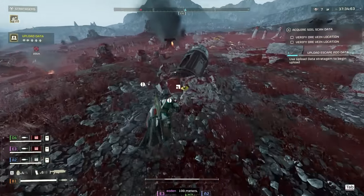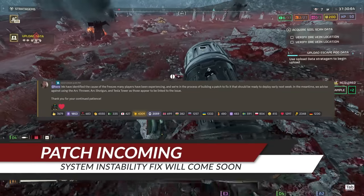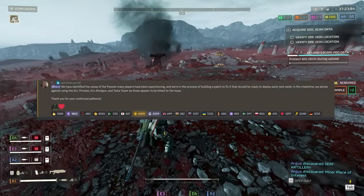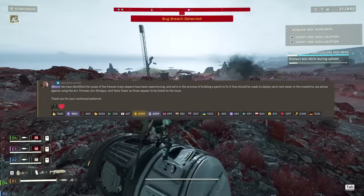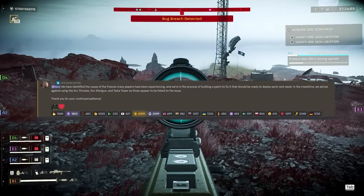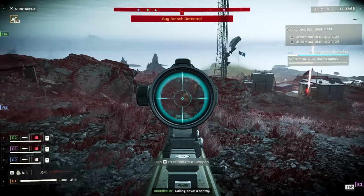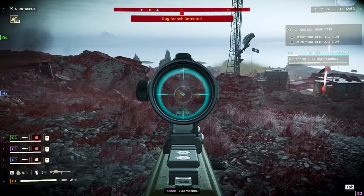From the Helldivers 2 Discord channel — if you're not in there, make sure you get on Discord and get in the Helldivers 2 chats, because this will be your best source of announcements. A couple of days ago, they managed to identify the causes of freezes many players have been experiencing. They are in the process of building a patch to fix that, should be ready to deploy early next week. In the meantime, stay away from the Arc Thrower, Arc Shotgun, and Tesla Tower, as they appear to be linked to the issue.